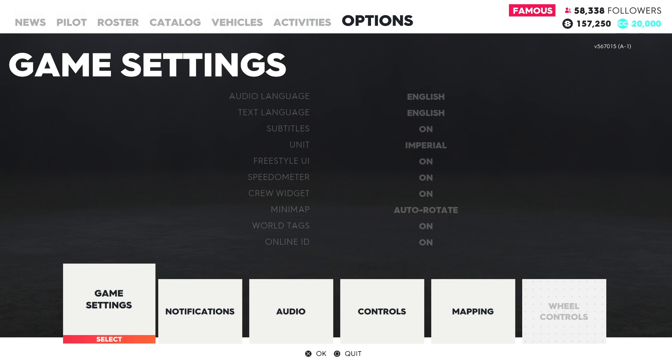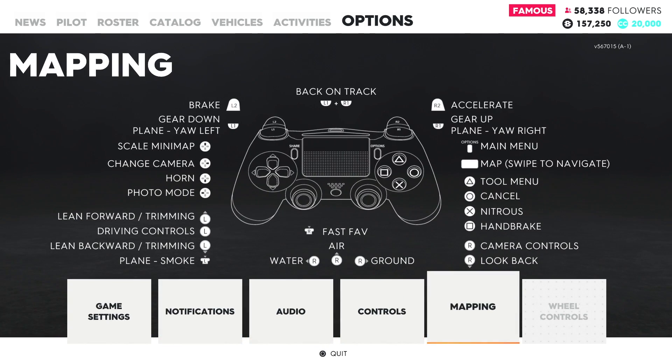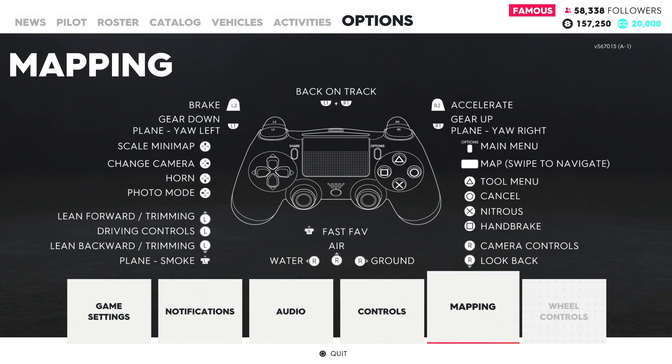If you're not playing the game on a PS4, you can go into the options tab and move over to mapping to have a look at where your map button is, and that will again be the way that you quit free roam.